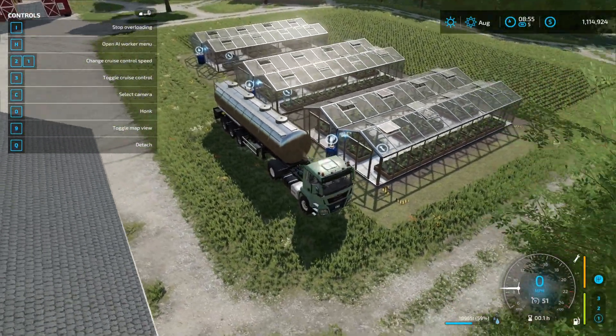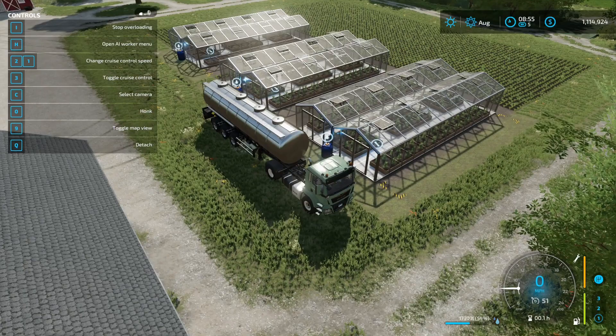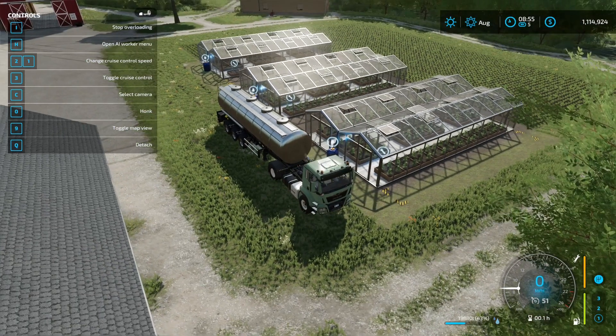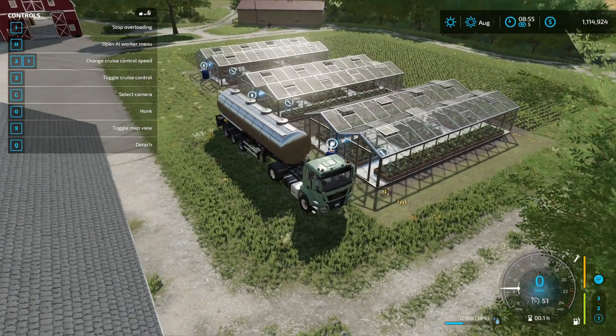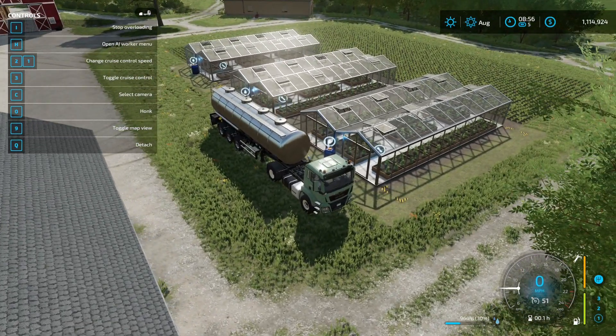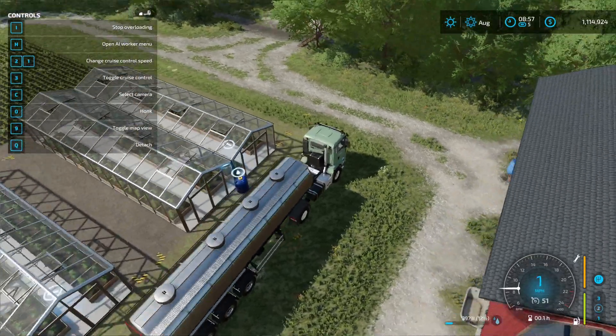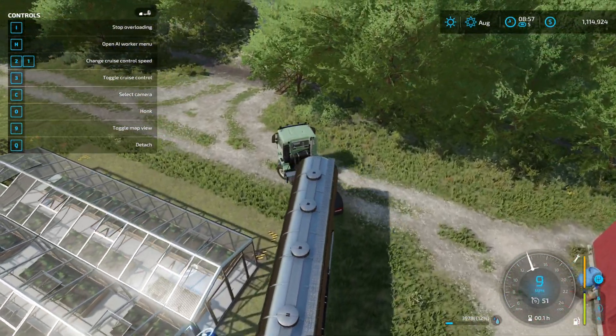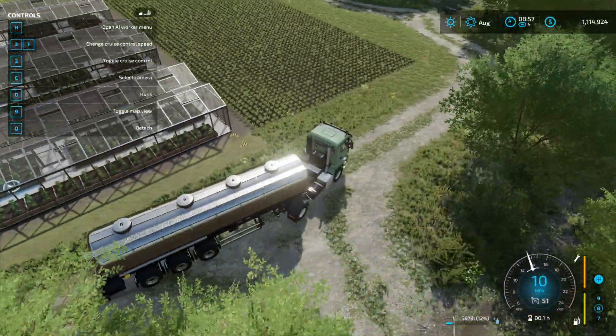Normally when I'm starting a new game on this map, I'll build anywhere from six to possibly eight greenhouses in this small field, because it's a nice way of making some passive income — or semi-passive income, because you still have to fill these up with water. The more greenhouses you have, the more water you need, and the more deliveries you have to make. That was basically two deliveries of water for every three greenhouses.